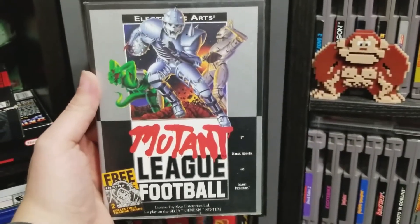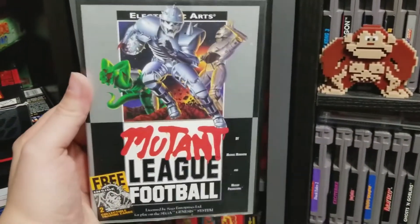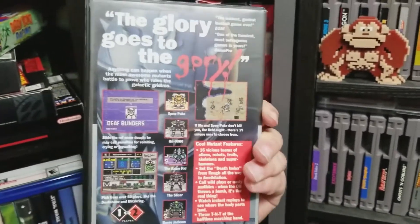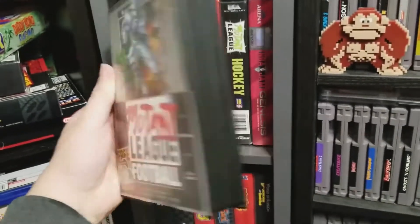Mutant League Football is one of the best sports games for the Sega Genesis and one of the most unique football titles of all time. Made in 1993 by Electronic Arts, we haven't seen a sequel despite the demand for an updated look.